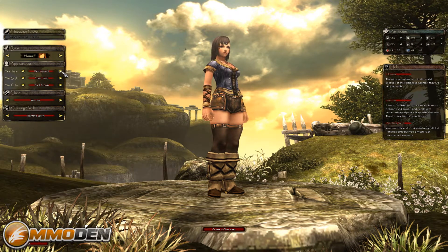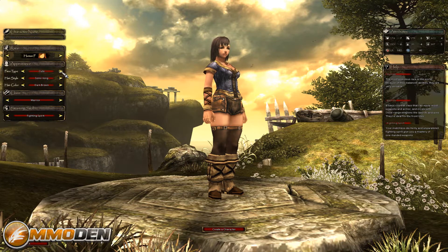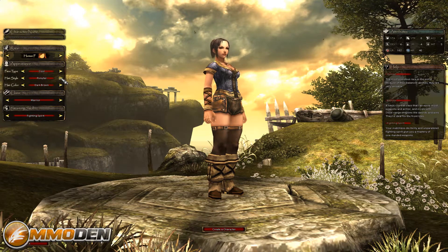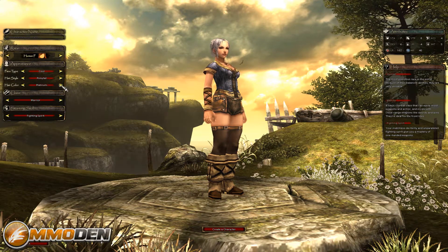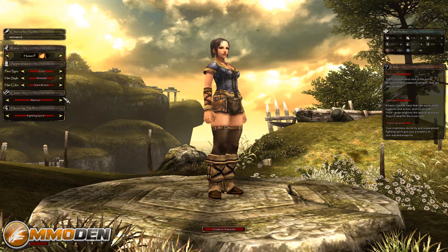There's not a lot of options as far as customization. It's kind of tough to see with that background being lit like that, but we'll just run through the face types real quick. As you can see, there's not a lot and they're not numbered, so we'll go with a cool face type. There are a few different hairstyles — let's go with ponytail — and colors. We'll go with dark brown. Let's put the name in. They cut it off, so that's what we'll go with.